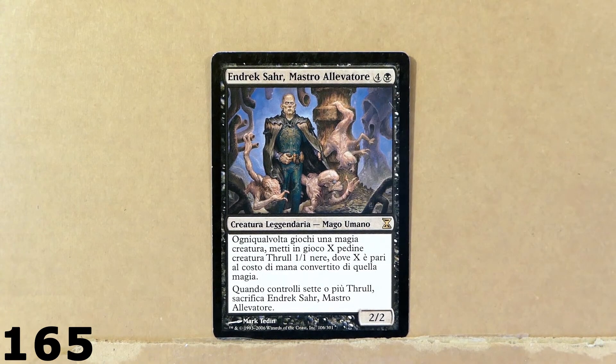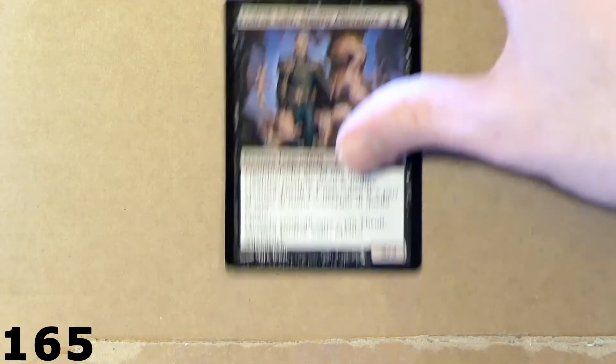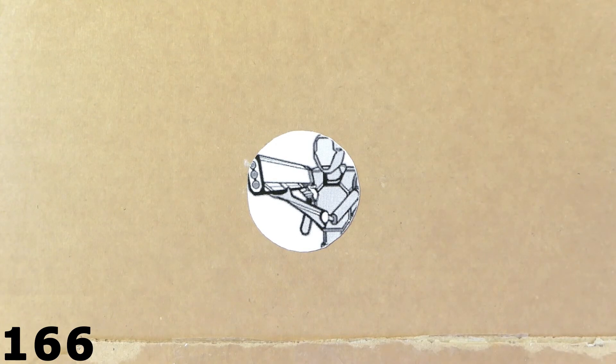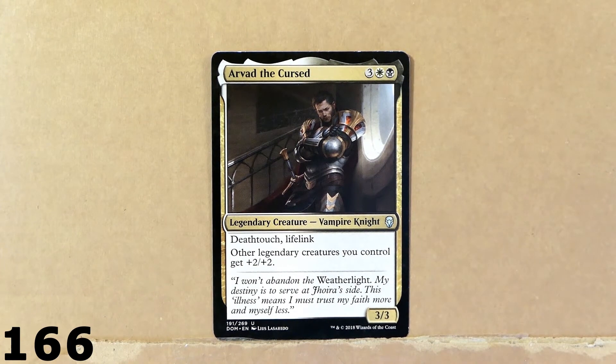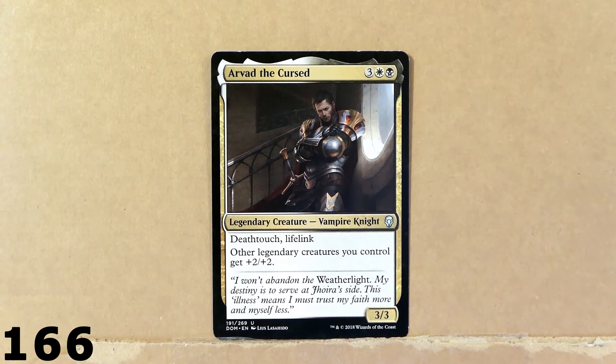Here we've got Endrek Sahr — the name is in Italian. This card has got to do with Thrall creatures. Then Arvad the Cursed — this is a pretty interesting Vampire Knight. I think that when you combine Knights with Vampires you get a very nice creature. Vampire is cool, Knight is really cool — together they make for a very special creature. I would like to see more Vampire Knights in Magic the Gathering, but unfortunately there are just a few of these creatures in the game.